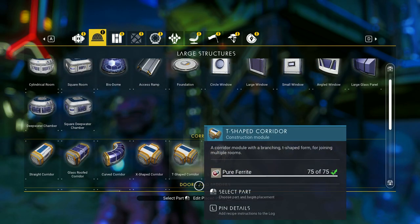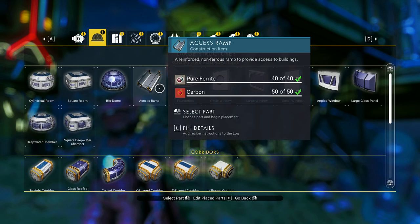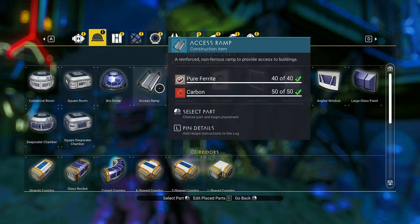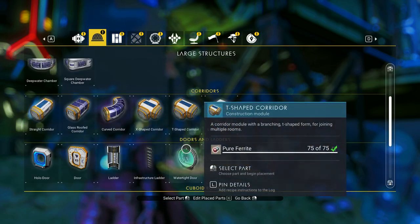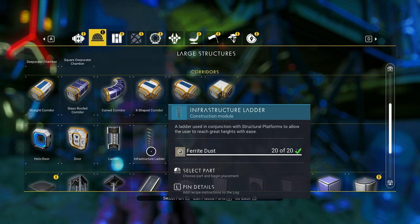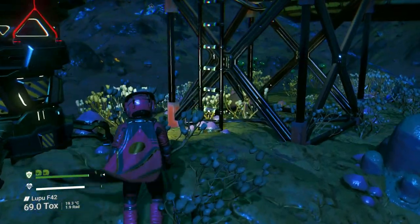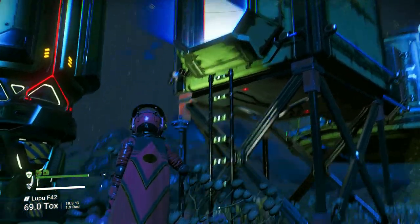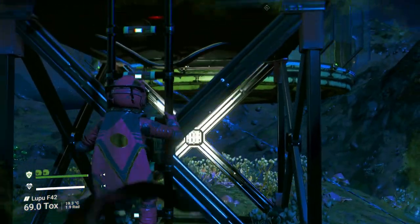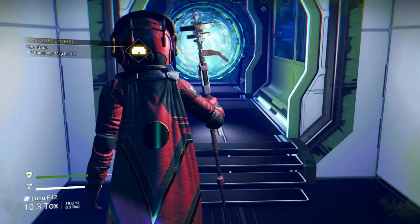It's one base part. If you use an access ramp, it's 40 pure ferrite and 50 carbon, and you usually need like three or four of them to go to the ground. While an infrastructure ladder is just 20 ferrite and it goes this entire cube length. And as far as access goes, even though it doesn't look like it goes all the way, it lets you go in.